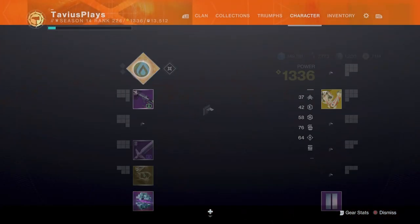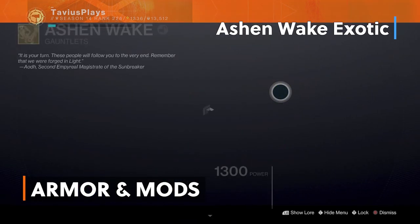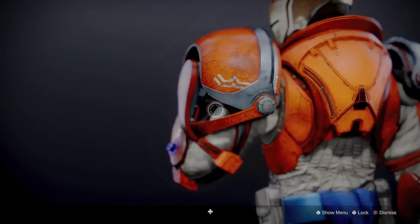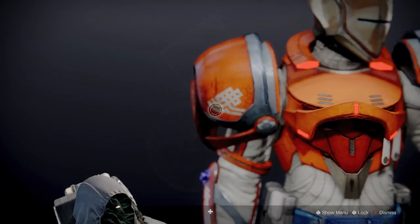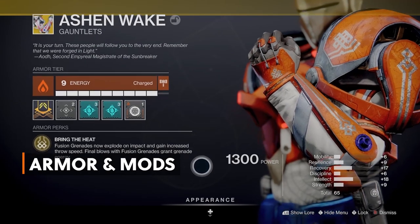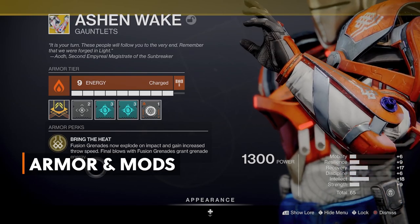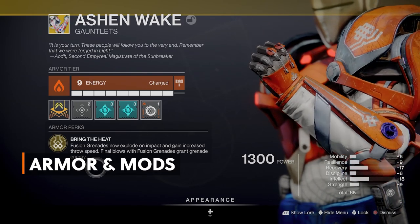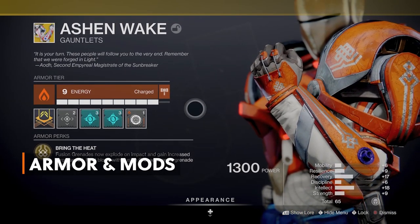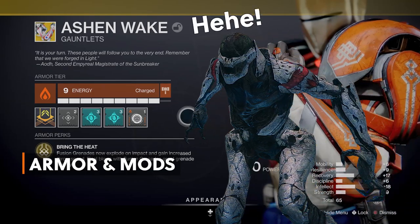Moving on, we're going over our armor and armor mods. The exotic armor piece we're using is the Ashen Wake. This exotic was released in year 2 of Destiny 2 during the Warmind DLC and it's now in the random exotic drop loot pool. You might also find it with Xur if you check his weekly inventory and purchase his faded engram. The exotic armor perk is Bring the Heat: Fusion grenades now explode on impact and gain increased throw speed. Final blows with Fusion grenades grant grenade energy. Be careful when throwing grenades — these grenades also damage you, and since they explode on impact they could kill you if your health is already low.